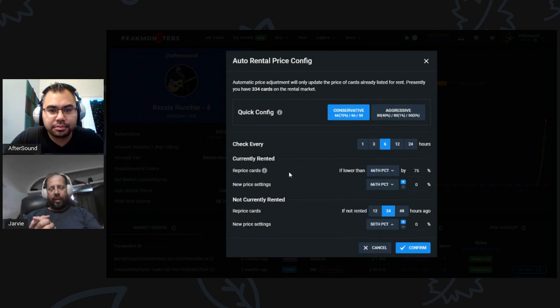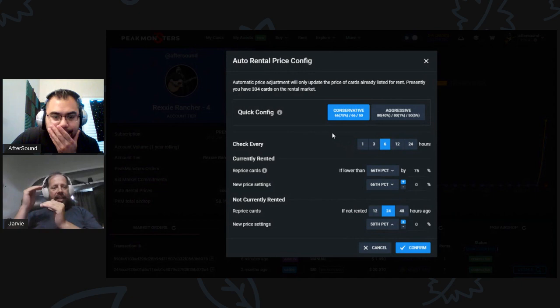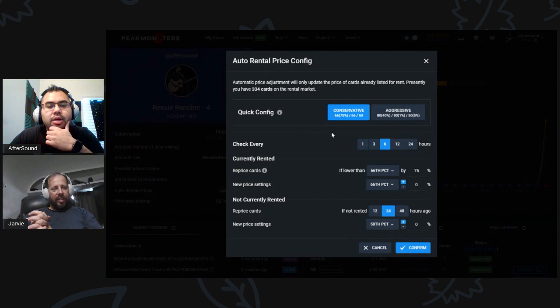You can configure auto rental and turn it off at any point as well. You already gave access to it. The way the auto rental works is it's just a pricing adjuster — it adjusts your rentals that you've already set up, playing with whatever you have set to rent. It won't touch your other stuff. One feature we want to add is the ability to create a set and designate it as 'rent these but don't touch these either' — an exclusionary set.